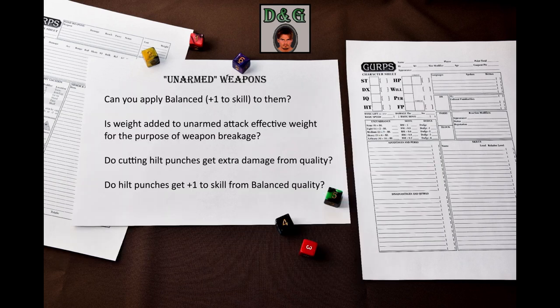A couple of rules questions remain unanswered. First, weight: some of these weapons have weight – is it added to your normal unarmed attack effective weight when determining weapon breakage? Second, quality: can you make balanced brass knuckles for +1 to skill? I don't think so, even though there's nothing in the rules explicitly saying you can't. For weapons with sharp hilts such as the hook sword, is the damage bonus for fine or very fine quality added to hilt punches? It probably does. Does the +1 to skill from the balance quality apply to hilt punches? It probably does not – but who knows?